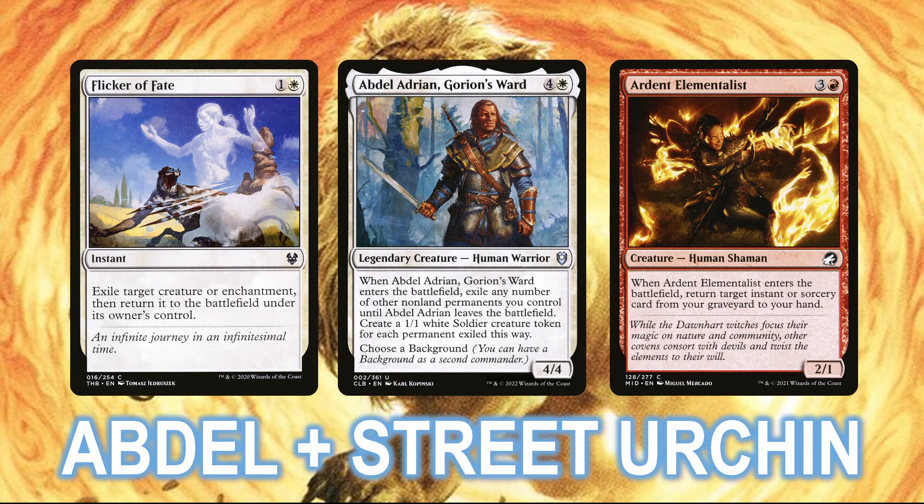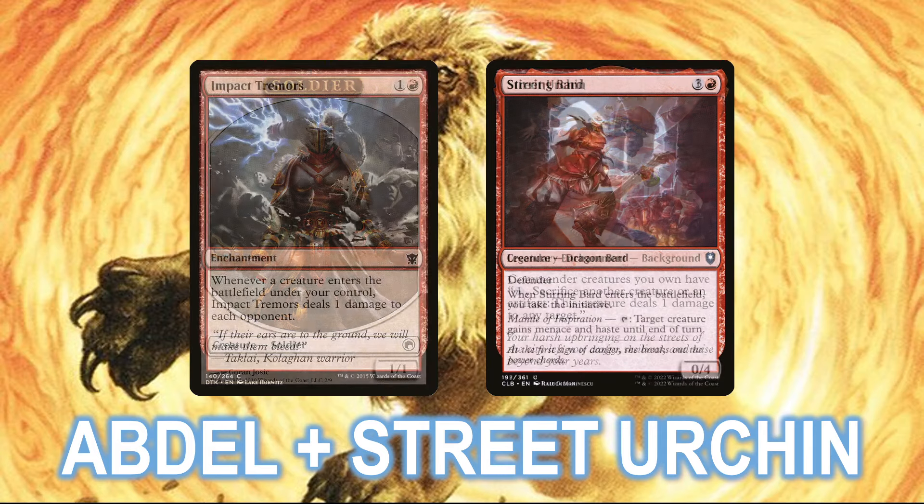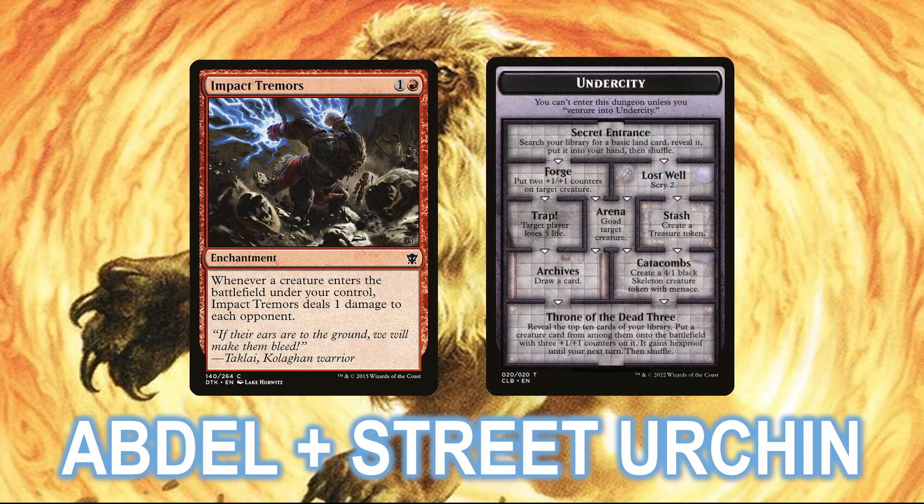With enough rocks in play, this can generate infinite mana, as well as infinite soldier tokens, which can then be sacrificed to Street Urchin to shoot down all of your opponents. You can also trigger Impact Tremors infinite times, or if you have a Stirring Bard in play, you can venture into the Undercity over and over again, triggering the Trap Room each loop through the dungeon to kill the table in chunks of 5 damage at a time.